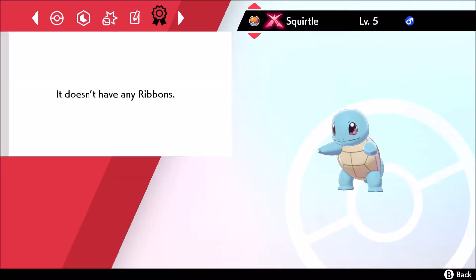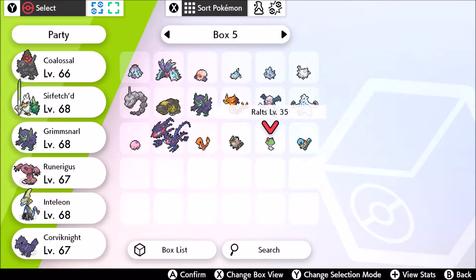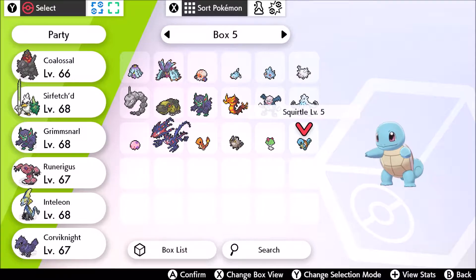I'm just happy to have a Squirtle. It can Gigantamax, which is awesome, but I'm just happy to have one. We could have chosen Bulbasaur, which would have made more sense team comp-wise because we already have Inteleon, but I went for my favorite Pokemon.